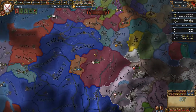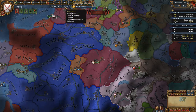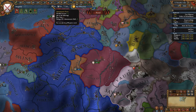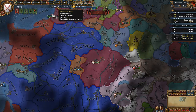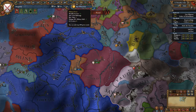We can see how many monarch points we're getting per month by scrolling over the monarch bars at the top. We get eight monarch points per month — a base of three that every nation gets, plus five from our administrative skill, five from our diplomatic skill, and five from our military skill.